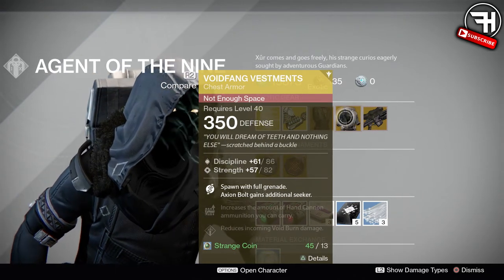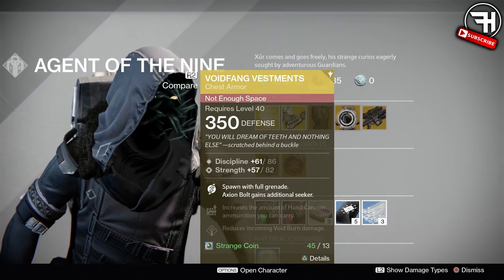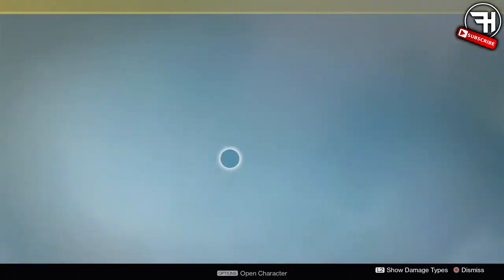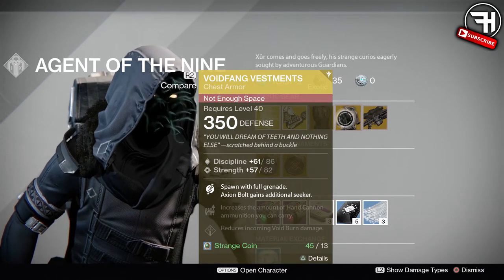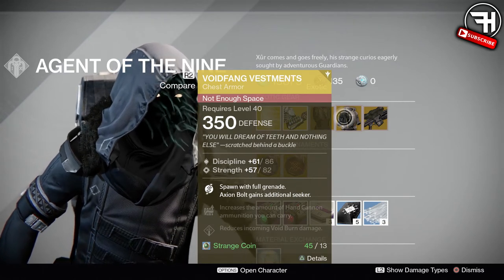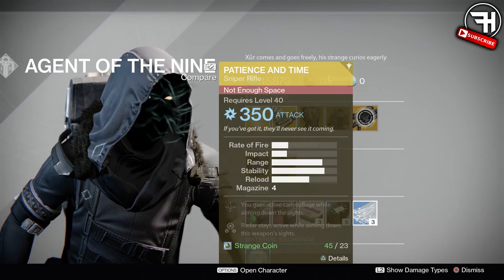Next we have the Void Fang Vestments for Warlock. These used to be super OP in Trials when Axion Bolts were actually good, but this is actually a very good roll as well. Granted, it has Discipline and Strength which I don't particularly like, but the perks are very nice: it decreases incoming void burn damage and increases hand cannon ammo.